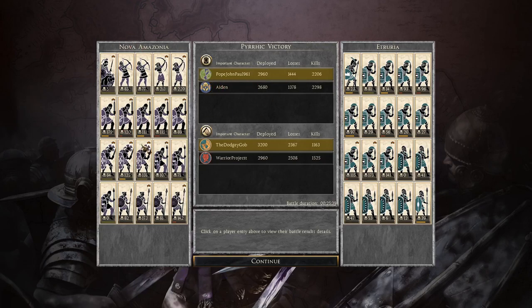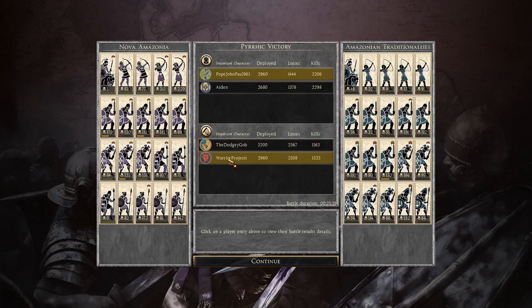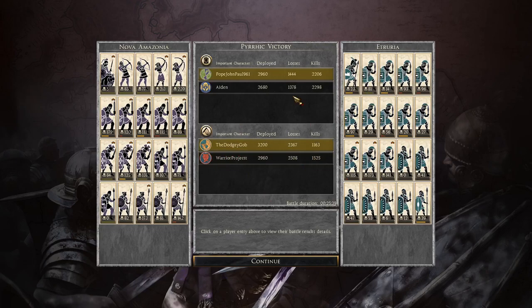A costly victory for Nova Amazonia and Amazonia. I was playing as Nova Amazonia, Aiden was playing as Amazonia, we had Dodgy Gob playing as Etruria, and Warrior Project playing as Amazonian Traditionalists. I'd also mention that Dodgy Gob does have a channel - I'll leave a link in the description. He also plays Rome 2 and has a campaign going on currently as well as some great battles. Definitely go and check his channel out - it's a new Total War channel, definitely worth checking out.